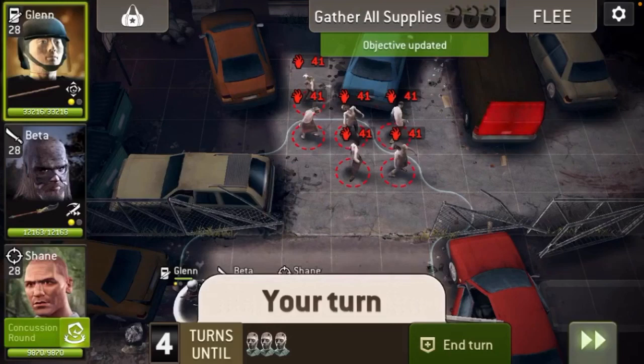The first map we're going to talk about is Parking Lot. It starts with a big group of walkers in front of you, usually within striking distance, so having a charged warrior on this will be really helpful, especially if you've got one that can take down quite a few walkers on their charge attack using a Morningstar or Dragon's Tongue.